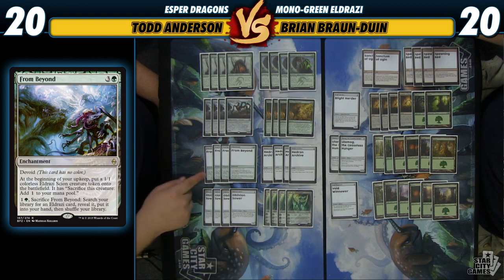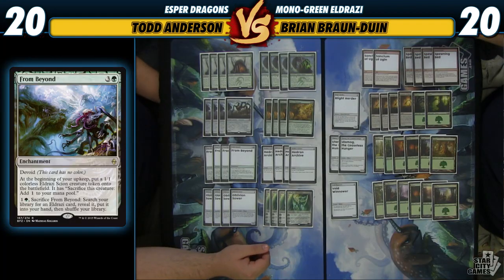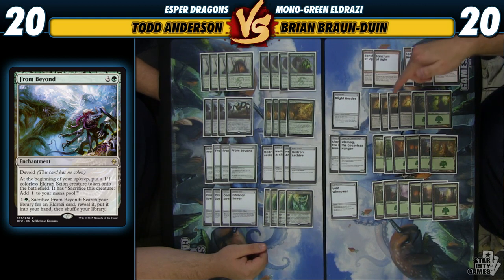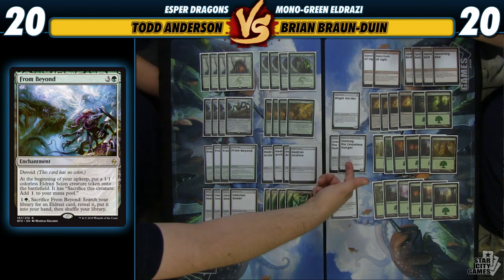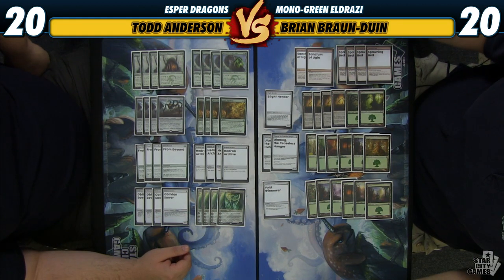You can also sacrifice From Beyond to look for a Nameless Inversion — it doesn't say Eldrazi creature card, so you can also get a Crib Swap off it. So this card is going to produce a bunch of 1/1s that we can use as creatures or as ways to ramp into big things, and we can also sacrifice it later on to get an Ulamog and take over the game. It has a lot of utility and it's really powerful.